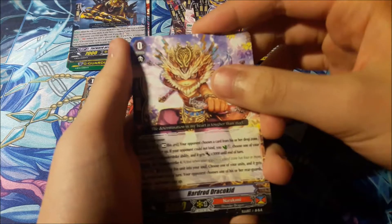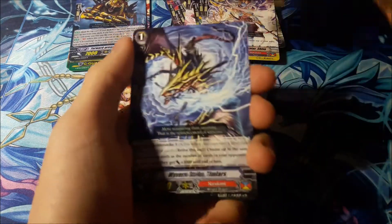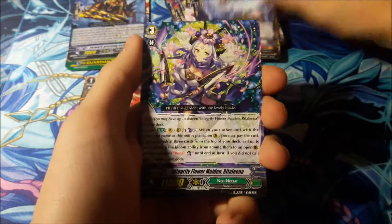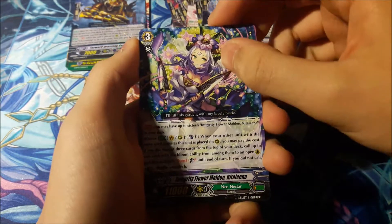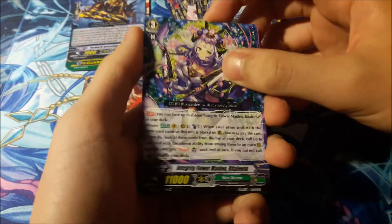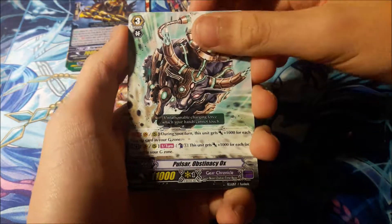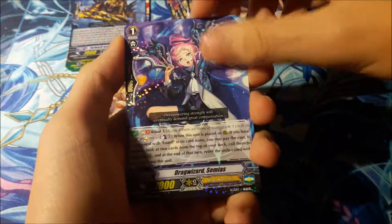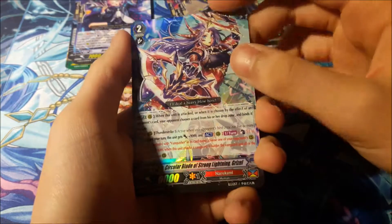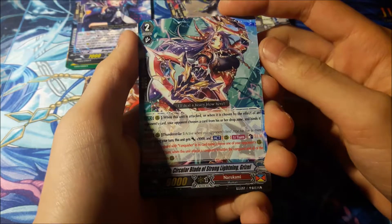You have Haradu Draco Kid, Boyfriend Strike, Tim Lars, Integrity Flower Maiden Ritalina, Posar Obsicity Ox, Battle Sister Churros, Drag Wizard Samayas, and another Nakurumi Car Circular Blade of Strong Lightning Gear Z.